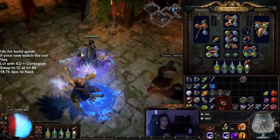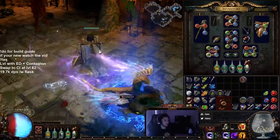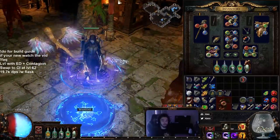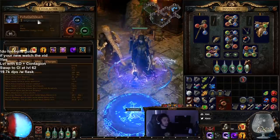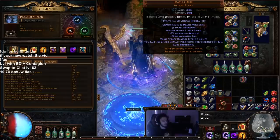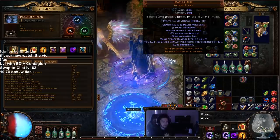Hello and welcome everybody. It's Pox again. Today I wanted to go ahead and show you my league starter that I want to play for 3.26 Bestiary. I have a level 95 character that I played last league, which is my Death's Oath character, and I'll be recreating that character for the league start.